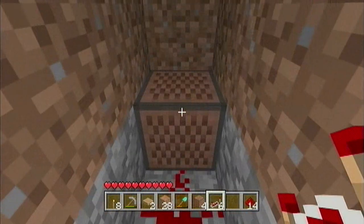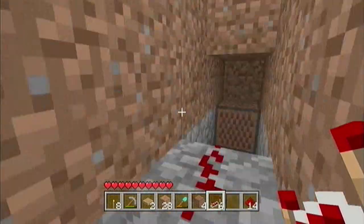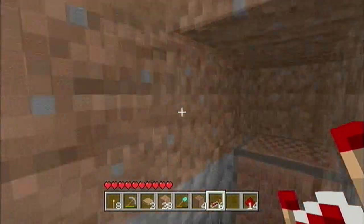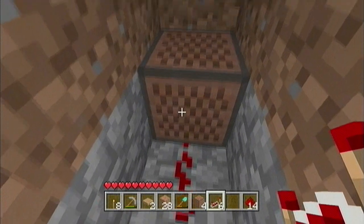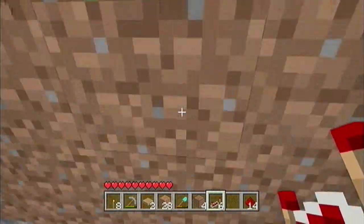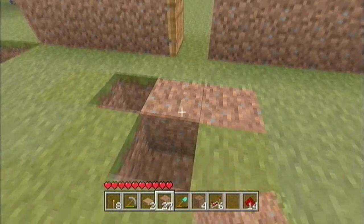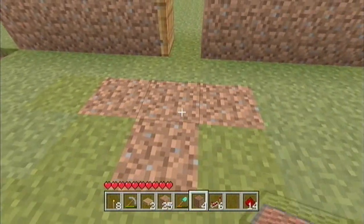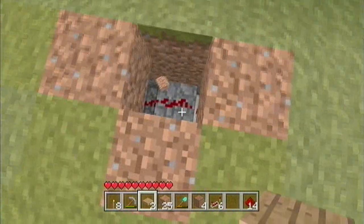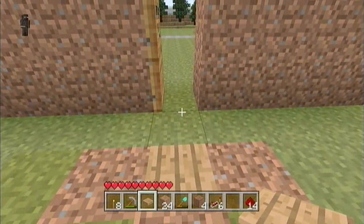Leave your delayed note block on the default note unless you find a better tune. Then tune the first note block to about note four. Close everything back up so you can lay the pressure plate. This block directly above the redstone beneath is where you put your pressure plate — the redstone underneath is what triggers it. Lay the pressure plate and walk across it. You walk across, head into your house, and you know someone is coming.